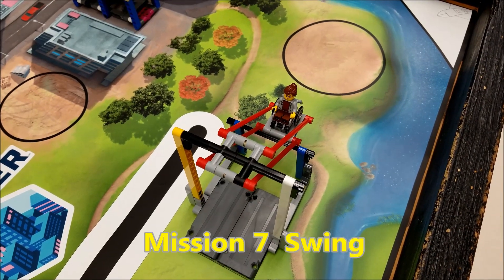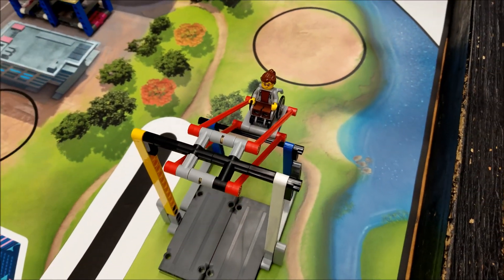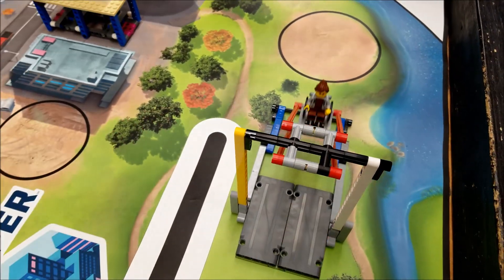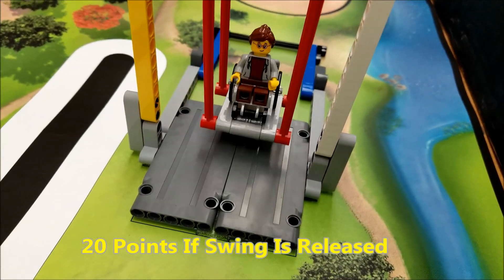We're at mission seven, the swing. She's so excited to go on the swing! Your robot will release this lever to allow her to swing, and that'll be worth 20 points.